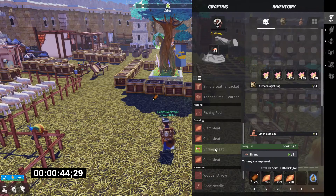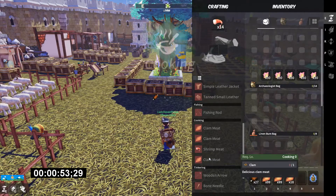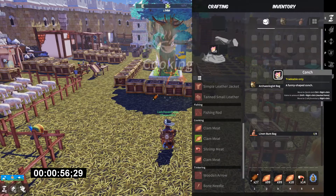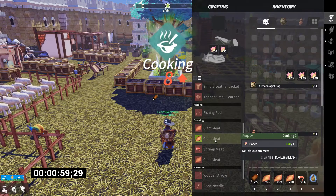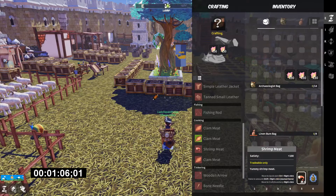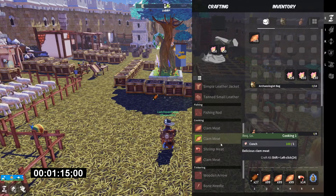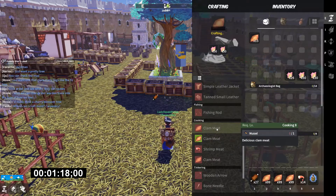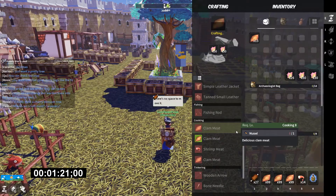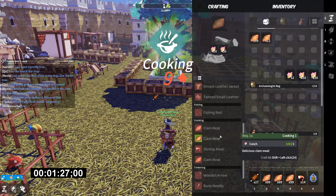Now chuck the shrimp in and let's do all the shrimp we can. That was six levels just by doing the level zero recipe. Shrimp took us up to seven and eight — let's make these ones now. So 14 shrimp took us up two levels as well. Now onto mussels — I don't know if we got any mussels today. Cooking level nine.